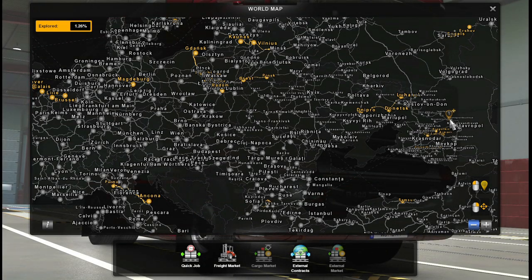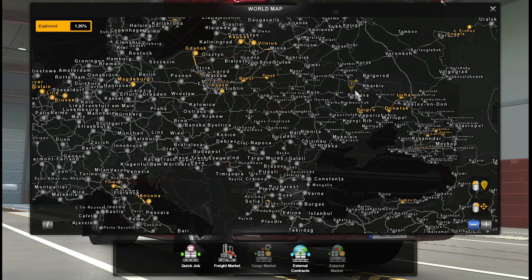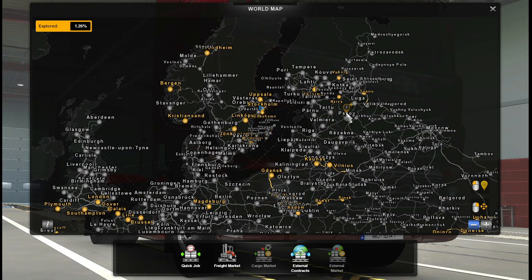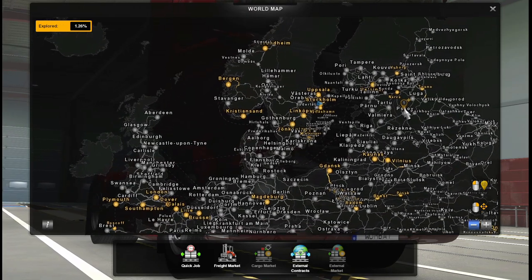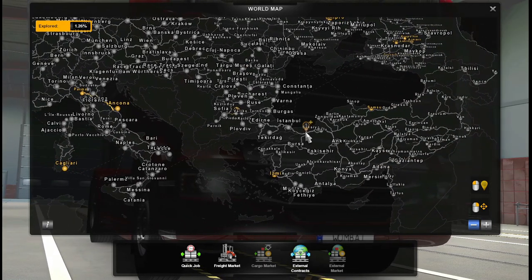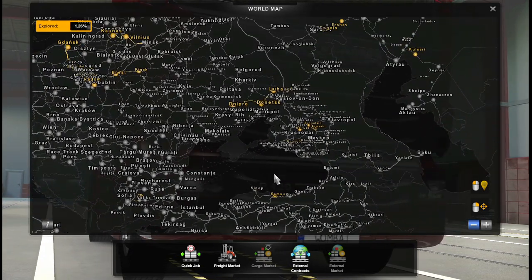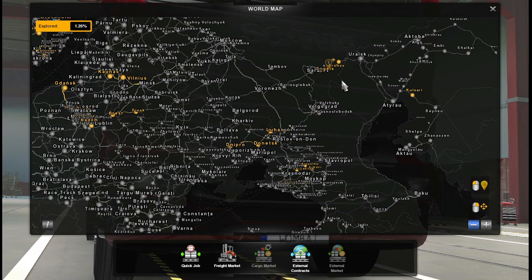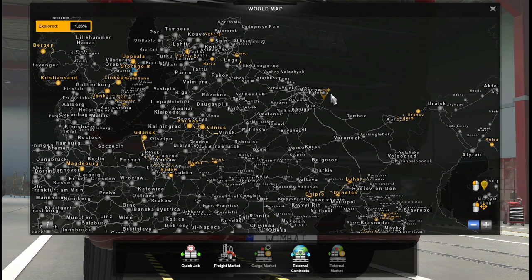Hi guys, it's Wombat and this is my map combo for ETS2 1.38 beta. This map combo only works on the beta version. It is not tested on 1.37 or even on the final version of 1.38. It's only been tested on the beta version.